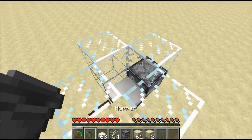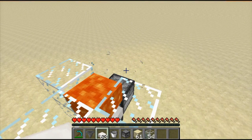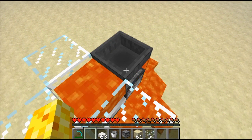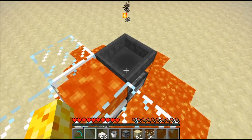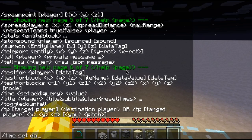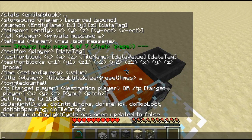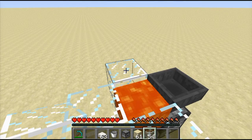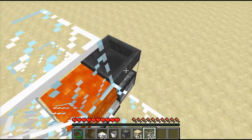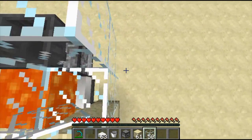The next step is to place the lava into this area. I made another mistake — we'll fix that right away. You're supposed to put a hopper there instead of glass. But I recommend before you break the glass, you should scoop up the lava with your bucket. The next thing you're going to do is place some glass here, break that glass, place more glass, break that glass.